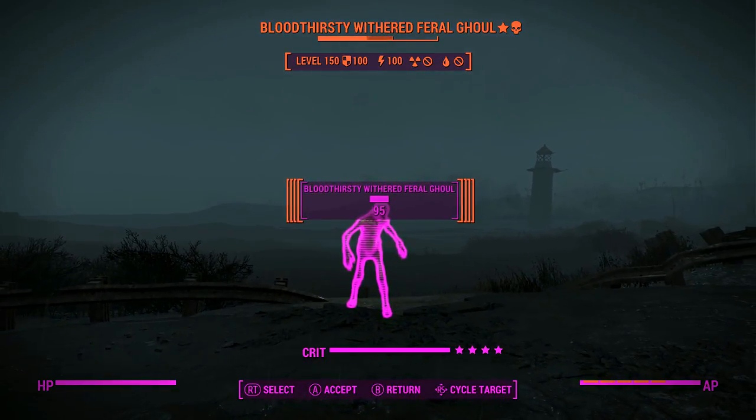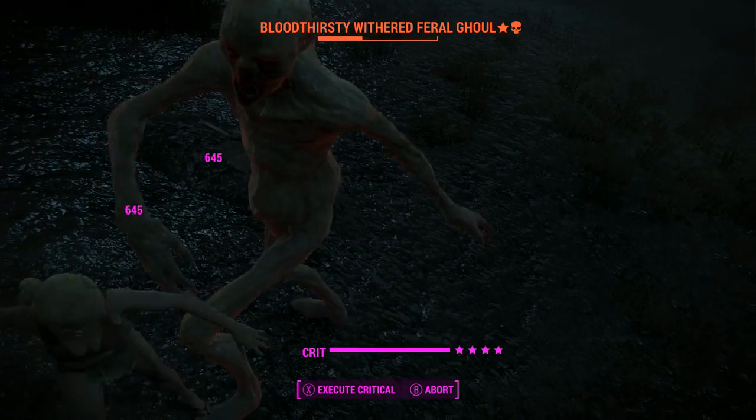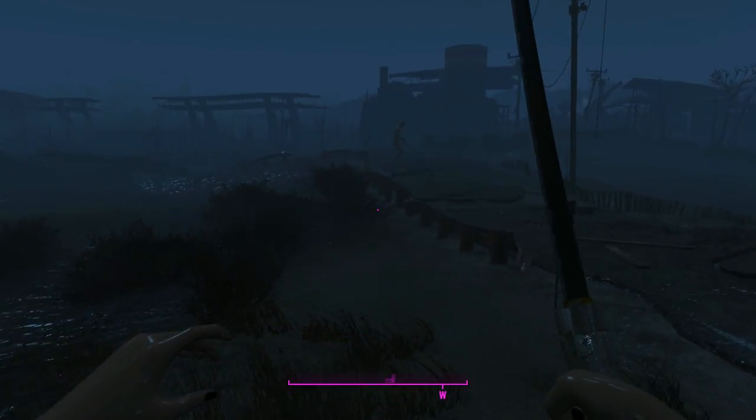We can't reach him from here, so we'll try to get some VATS distance and build up attacks. We're doing quite a lot of damage, but we get immediately one-shotted — this is why you want to use VATS for melee weapons.